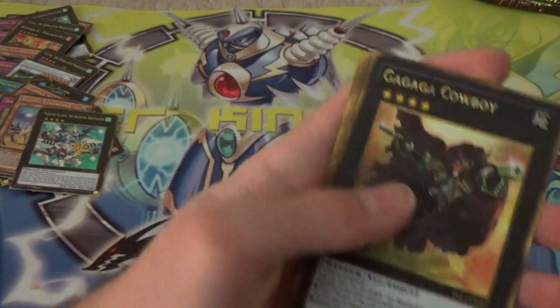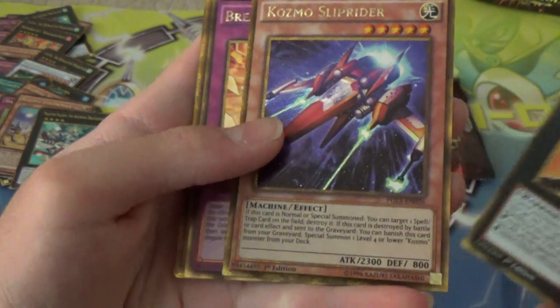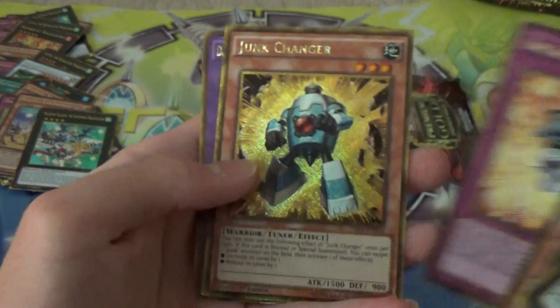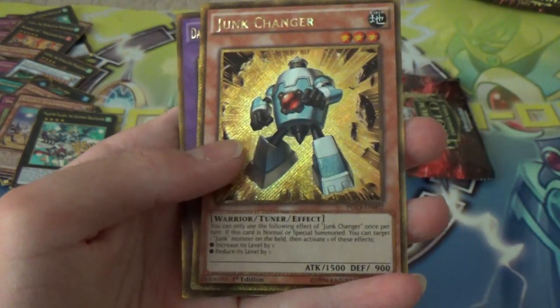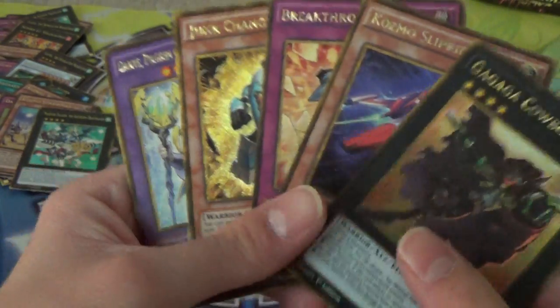Ga Ga Ga Cowboy. Cosmo Slip Rider. Breakthrough Skill — nice, that's cool. Junk Changer. And a Burning Abyss guy. What do you know?